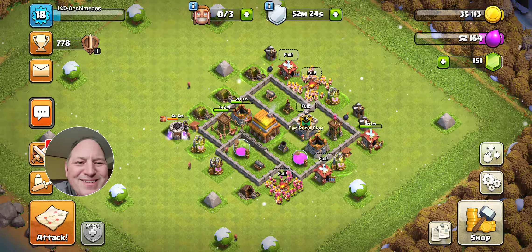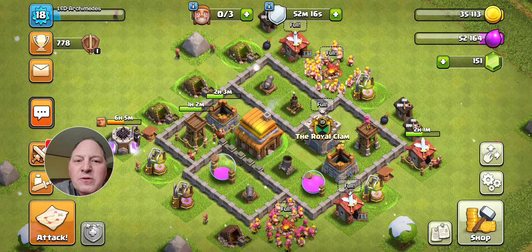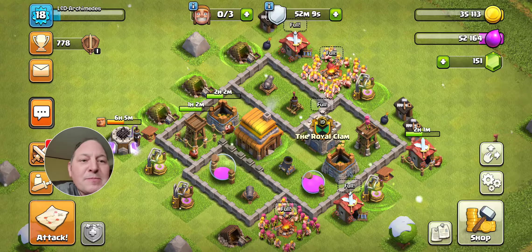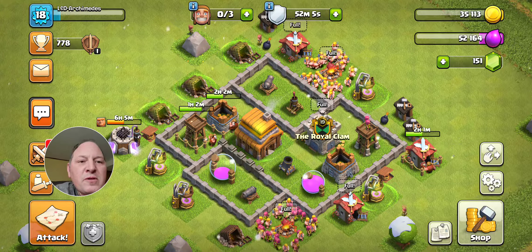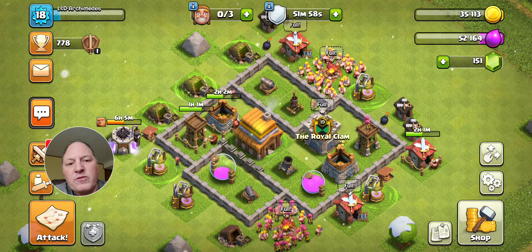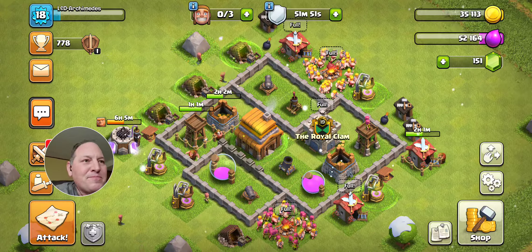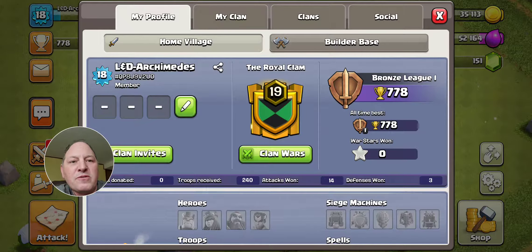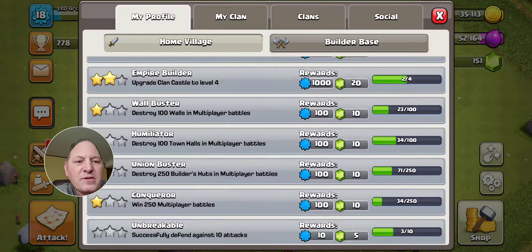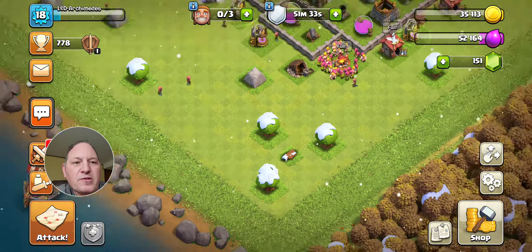This account is about 50 hours old but building pretty quickly. I was able to secure that third builder in right about 24 hours. The third builder hut was 500 gems — you start the game with 500 gems, use 250 to buy the second builder, so I had to come up with 250 more gems. I did that through aggressive attacking, knocking out all those 5 and 10 gem challenges, and very aggressively clearing obstacles.